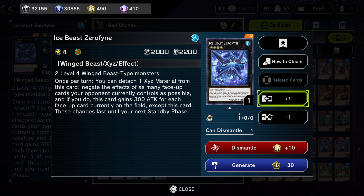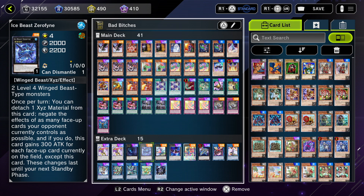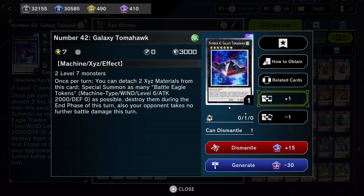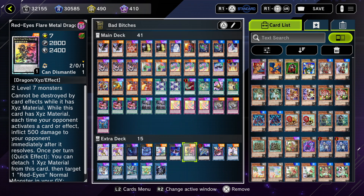Zerofyne gets 300 attack for each card negated, and the best thing is these changes last until your next standby phase. So if you're going up against Tearlaments and they have Scheiren or the field spell up, it'll get negated and stay negated until your next standby phase — they cannot Scheiren and they cannot do anything. It's a really, really great card. Then Baguska if we need to stall. Galaxy Tomahawk is just a combo starter to go into your link monsters.